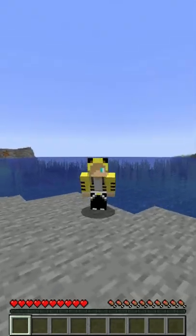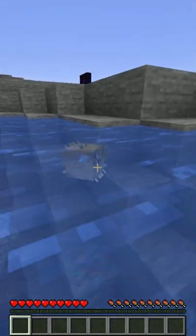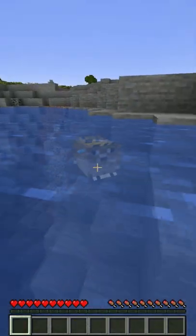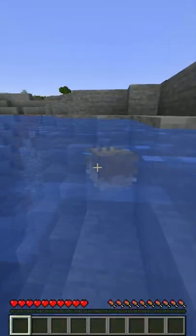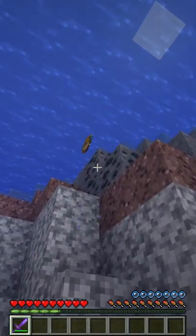You probably have seen a pufferfish in Minecraft. If you haven't, this is a pufferfish. It expands when you get close to it. Most people either kill the pufferfish or ignore the pufferfish. When you kill the pufferfish, it drops a pufferfish.